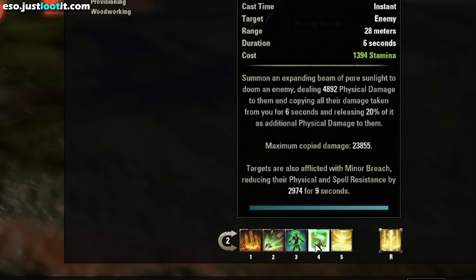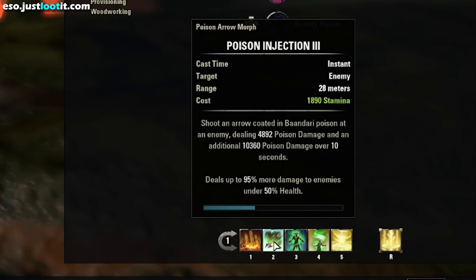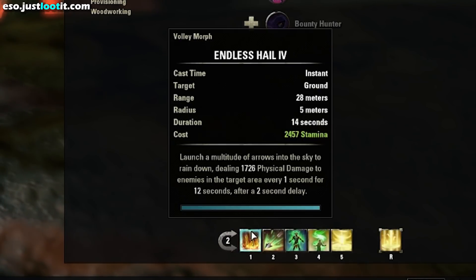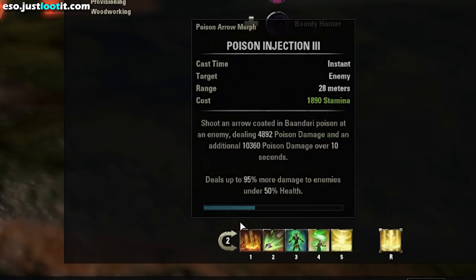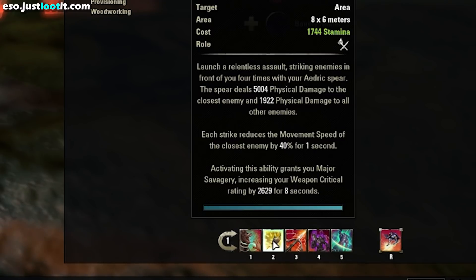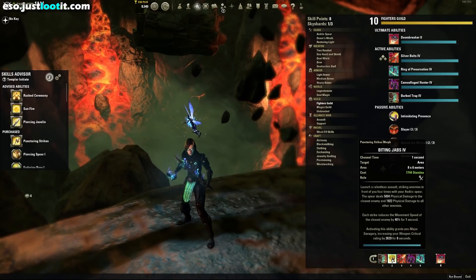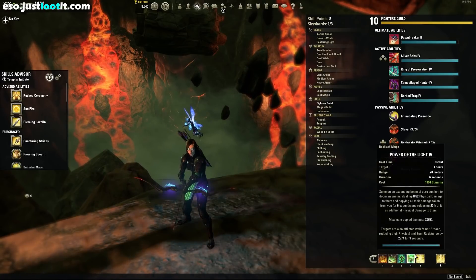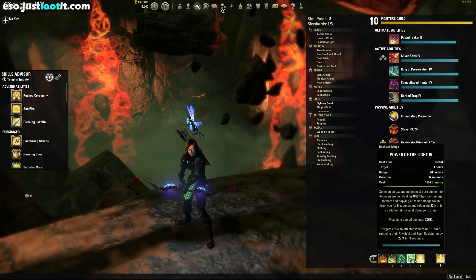So, how you're going to use this ability: get your dots ticking — Endless Hail, Poison Injection, Barb Trap — get them all down. Then throw your Power of the Light on while all of these are already ticking, and then just jab for the next 6 seconds. That's going to maximize your damage output in those 6 seconds — jabbing with your dots already ticking. You don't want to have to take time to cast your dots after you cast Power of the Light.